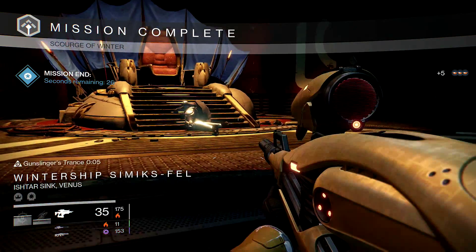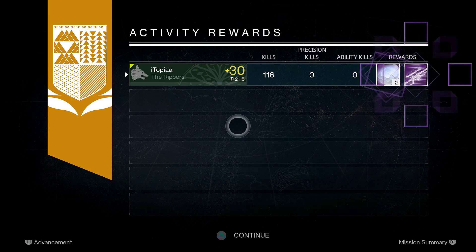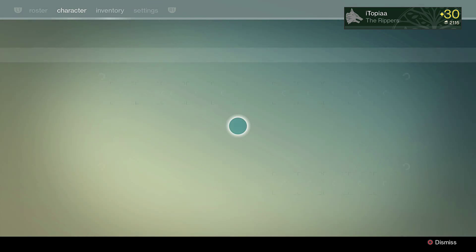Let's see if we get the Spirit Bloom — oh sweet! A legendary engram. It doesn't say Spirit Bloom... okay. There it is — you did see it pop. They still haven't fixed that bug where you can't see what you get from drops.